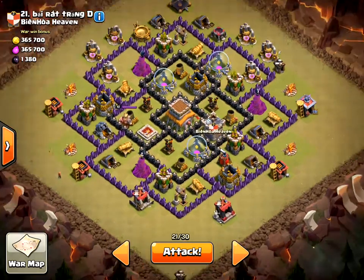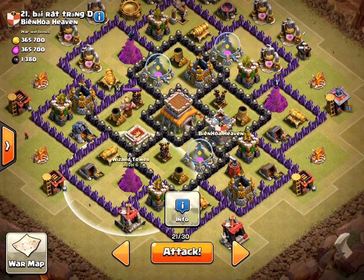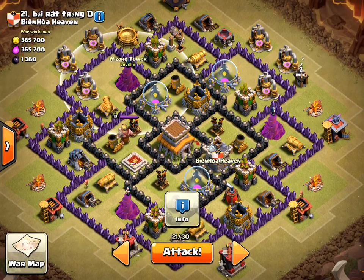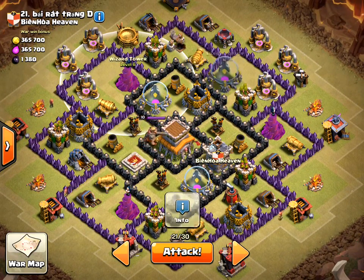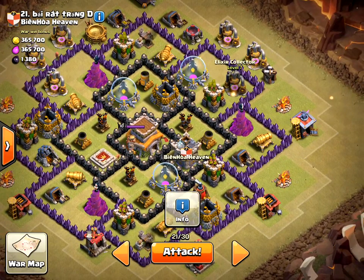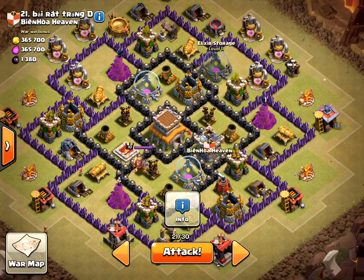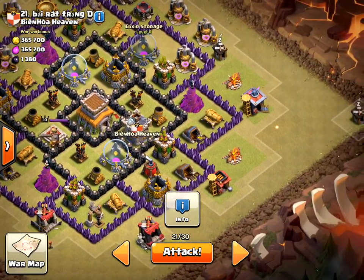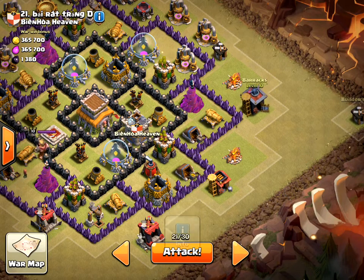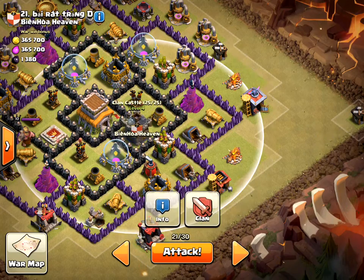My plan to start is — I suspect there is a giant bomb near this wizard tower. It could be a Tesla. One near this wizard tower, and one over here. I'm going to send one Hog Rider in to investigate each of those, and also send one Hog Rider in from this direction to trigger the Clan Castle troops, which would be from here.